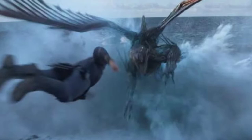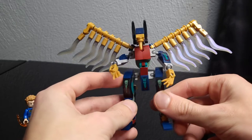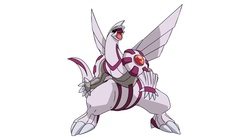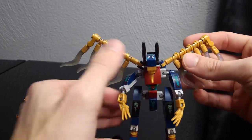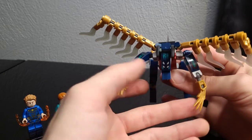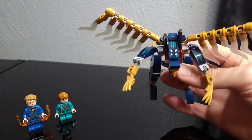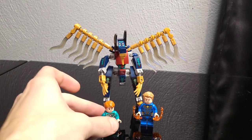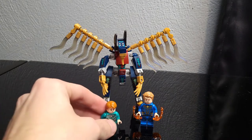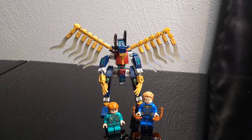I'm not sure what it is about mechs this size — it kind of looks like that one Pokemon I can't remember the name of, but anytime I see a build like this I'm always reminded of that Pokemon. The wings do a pretty good job of resembling the movie, and you can see the three claws the deviant has. If you want to collect all the Eternals minifigs — there are 10 total — Sprite is exclusive to this set, so you'll need to pick it up. It is just $9.99.